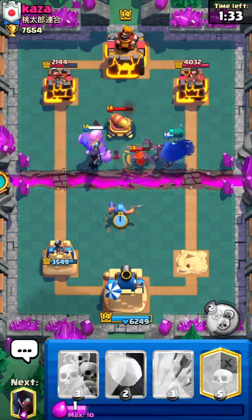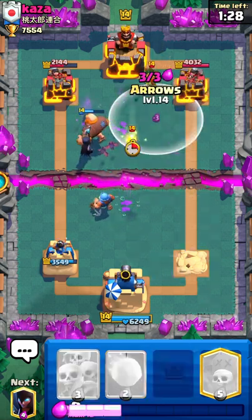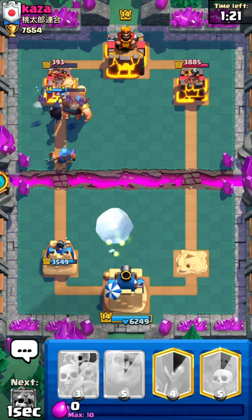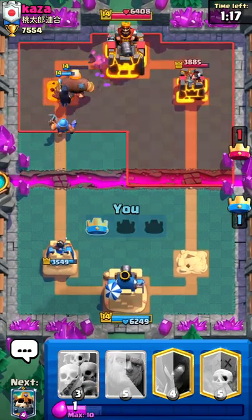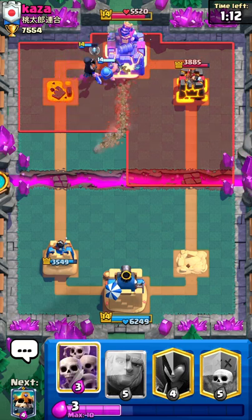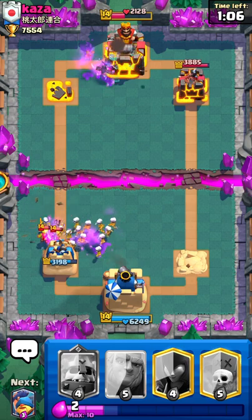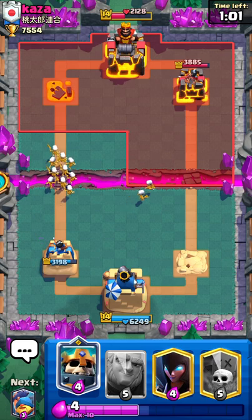I'm going fisherman to try to pull away this valk. I'll arrow this dart goblin - he's probably gonna guard so I need to get a snowball down ASAP. Better safe than sorry. He's probably gonna be going in pretty aggressive on my tower now since I over-committed with that snowball. I got a ton of damage on his king tower though, which is nice, so I'm definitely gonna be going for the three crown now.